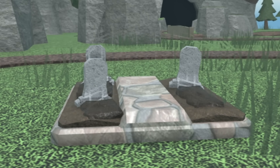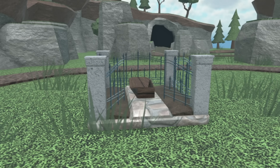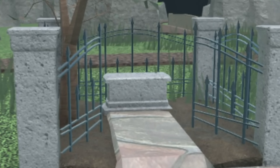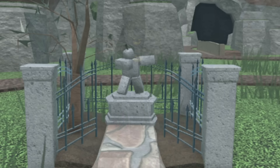Next up we have the Graveyard Farm. At level zero it has a cobble path and three tombstones. At level one two of the tombstones now have crosses on them. At level two the farm now has four pillars, a fence, and a coffin. At level three the coffin has been replaced by an empty pedestal and a dead tree.